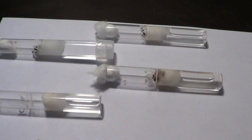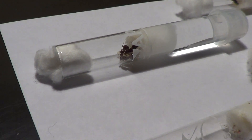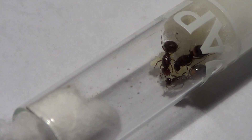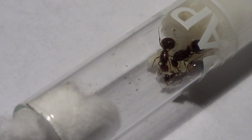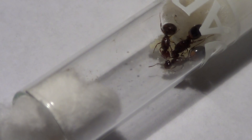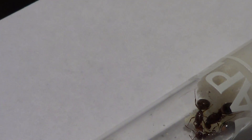Now moving on to these Solenopsis invicta queens that I caught. I caught four, but these three kind of turned on another one of the queens — they killed her and beheaded her and I had to take her body out. These three seemed to get along very well, and this is something that would naturally happen as the ants didn't get along. You might wonder what's the advantage of having a three-queen colony — this colony is going to grow three times as fast as a normal Solenopsis invicta colony, which is the imported fire ant.